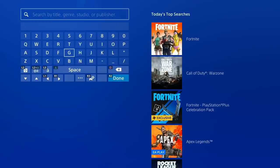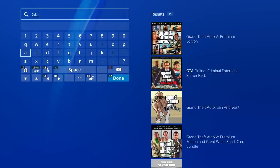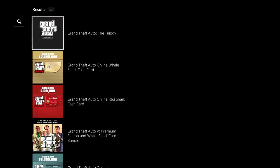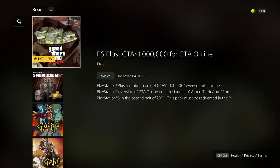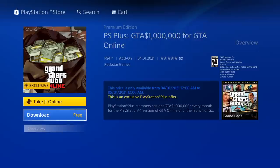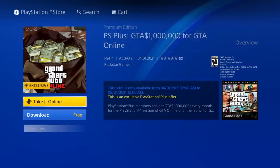And the standalone version of Grand Theft Auto Online on PlayStation 5 later this year. So the way I did it is I ended up going to PlayStation Store, I searched GTA, and then I just scrolled down until I found this. It's Premium Edition PS Plus GTA Money $1 million for GTA Online. You guys can see it still doesn't even have any reviews. It's an add-on. It was released today. It says the price is only available from April 1st, 2021 to May 1st, 2021. This is an exclusive PlayStation Plus offer. PlayStation Plus members can get $1 million every month for the PlayStation 4 version of GTA Online until launch. So that's how you do it — you download it, and then the $1 million is immediately added to your in-game bank balance.